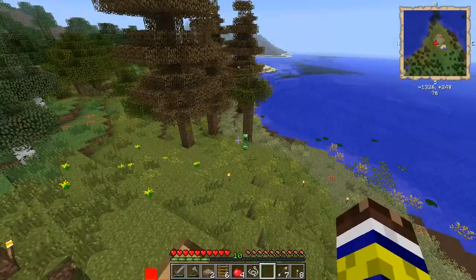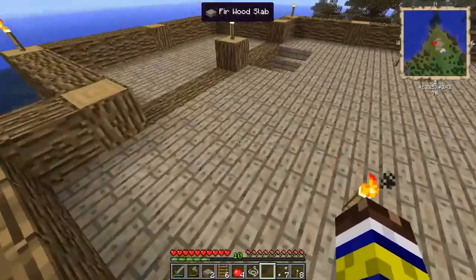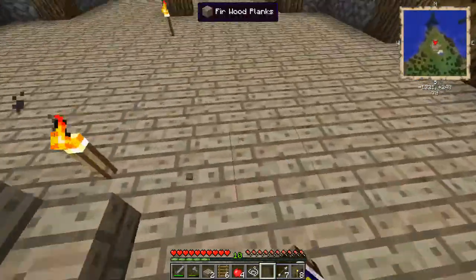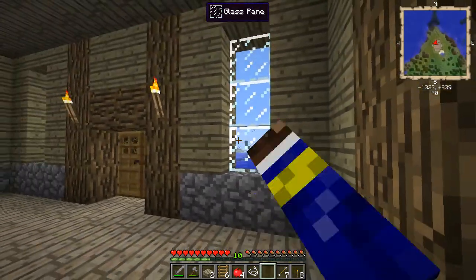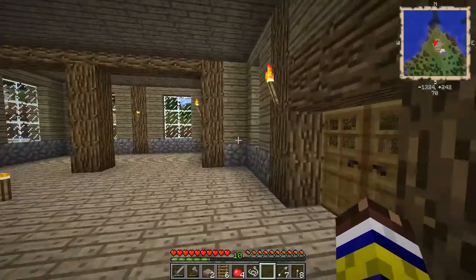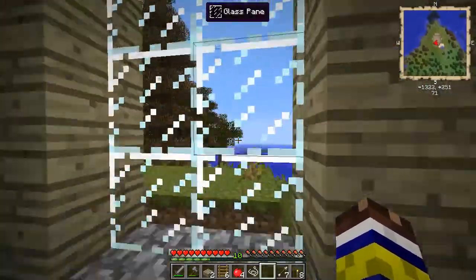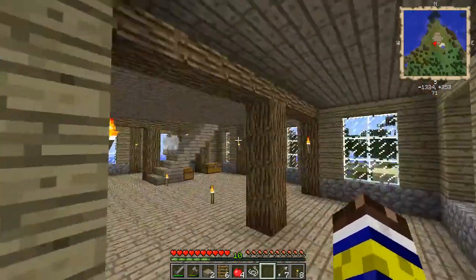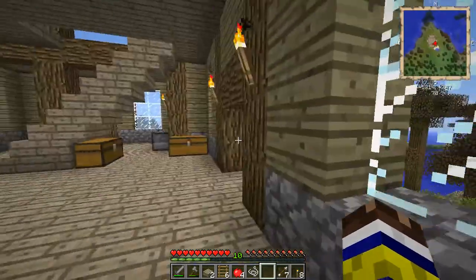So the house is looking decently good, in my opinion at least. The third wood that you see I'm using for the floor, ceiling and the stairs here is from some trees that I found way over in that direction over there. I also found some other things over there which I would like to show you guys, because I haven't actually explored that much yet — I've just been gathering resources pretty much.